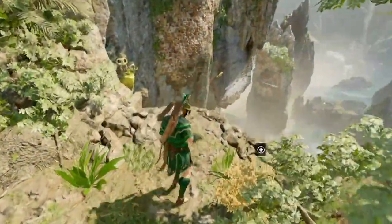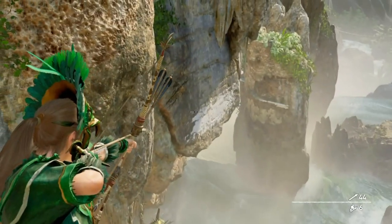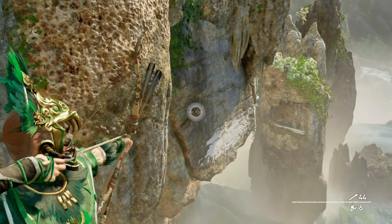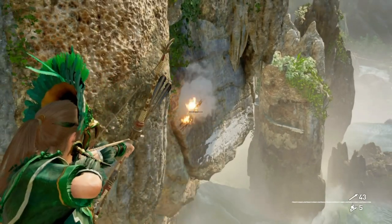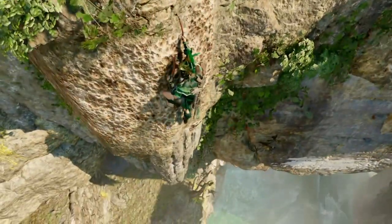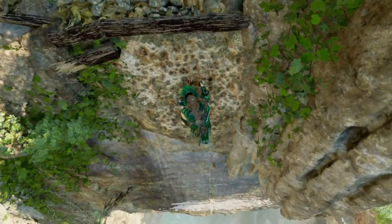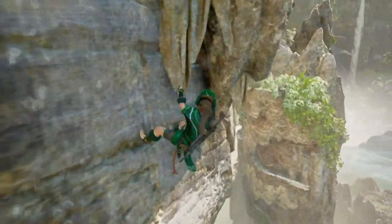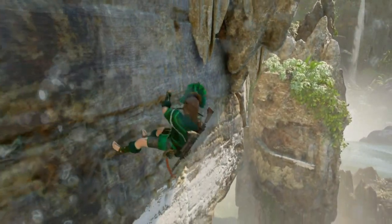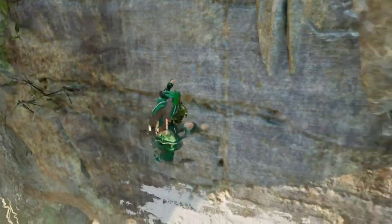Come to this cliff edge here and if you look, there's a skull hanging off a bit of timber. I'm just highlighting it for you. Trek along — I've sped this up to save you watching me climb — and get yourself down there. You need to get yourself at the right angle, then just knock it by running into it.